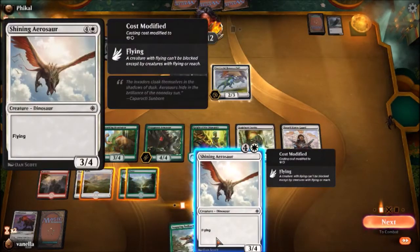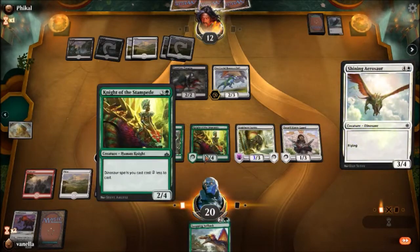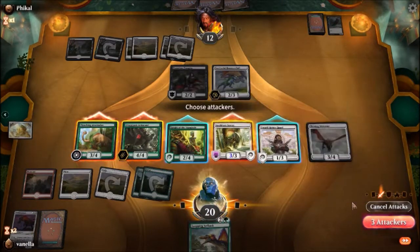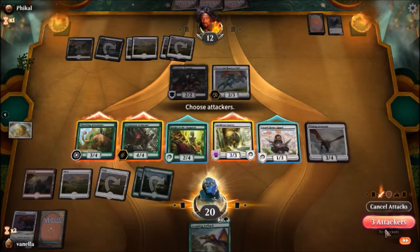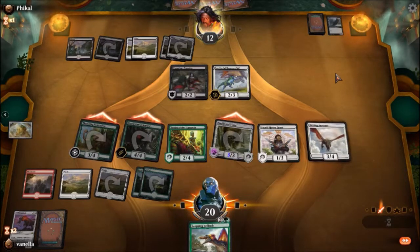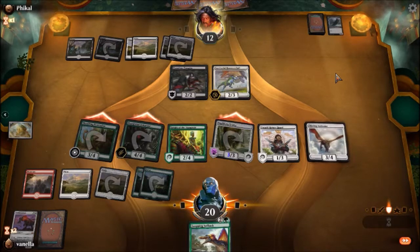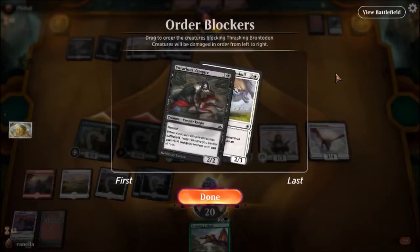We got some very valued cards — for instance, Territorial Altisaur will target a vampire you control, gets +1/+1 until — so Cacophodon Honor Guard just wrecking right there. Yeah, Shining Aerosaur will do. Snapping Sailback — so this is what we needed early last game: cards that aren't necessarily gonna make us flood out the last three or four turns.